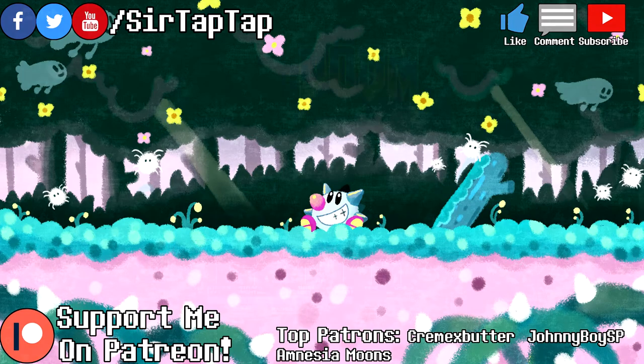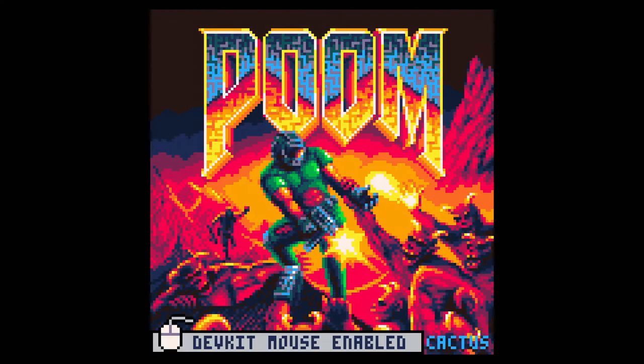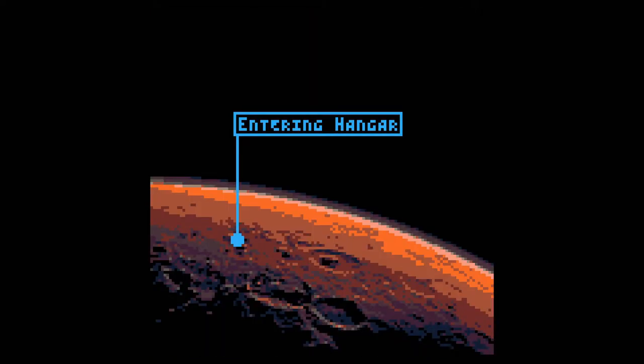I am TapTap and this is Poom — Doom remade in Pico-8, which is a fantasy console. It's a programming language of sorts that emulates an 8-bit console with a limited set of colors, memory, and pixels on screen. You only have so much storage space, so you can only do so much in it, and it lets you basically make something kind of like an NES game.